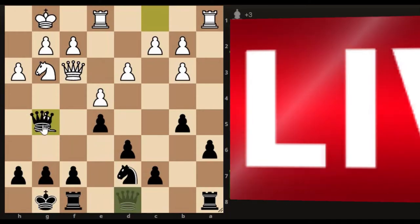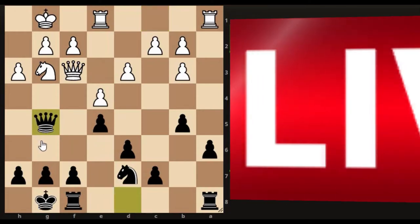They've captured, so we just capture back. This feels fairly okay — we have a bit of strength and they've got doubled pawns. Doubled pawns isn't much of an issue for us because you can make it work if you get your rooks working together to support them.